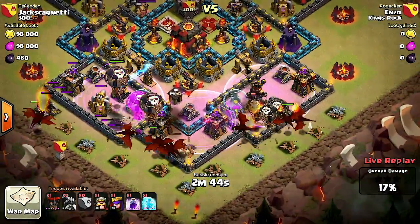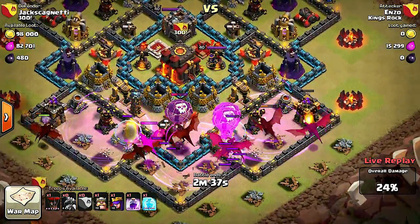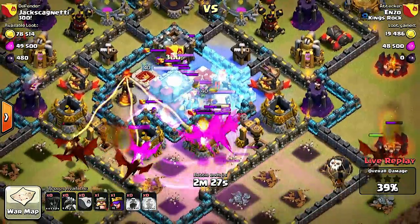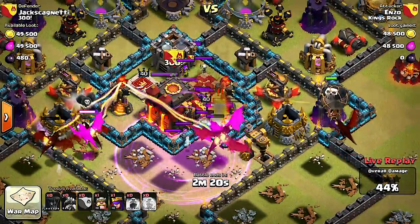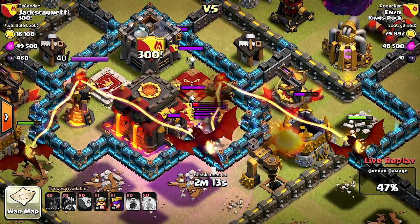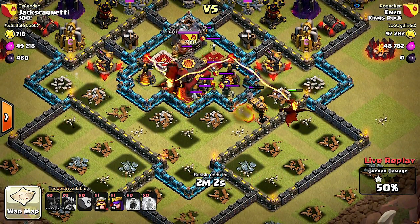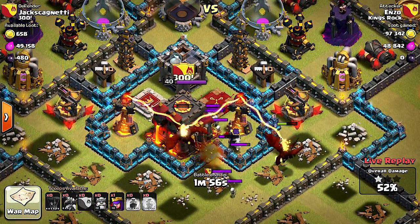Whoa, it's an air attack! How is this man gonna pull this off? He's got a lot of dragons so he might be able to get in there pretty quick. The dragons are taking a beating on those air defenses. He's going to try and freeze all of these clan castle troops, but they're just taking them out really fast. Hopefully he can one-shot all of those down there, but the dragons are just about out of juice. He does have his heroes though — let's see if he can do anything.